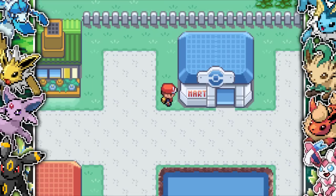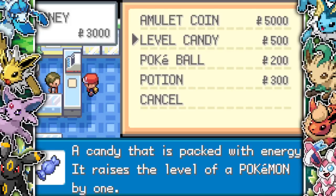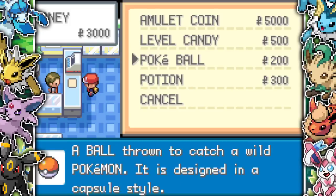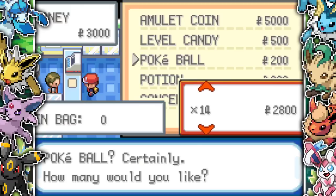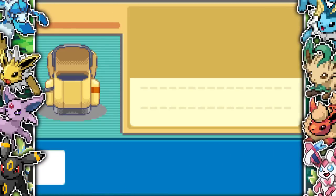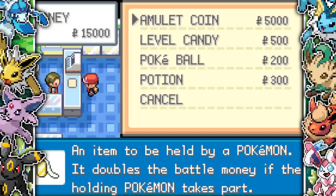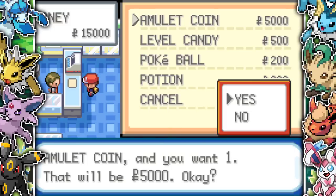We go to the PokeMart because you can buy a bunch of different items now. You can buy the Amulet Coin for 5,000, level candy which are basically rare candies, Pokeballs, and potions. I buy 15 Pokeballs since I'm running low after catching all the mons on Route 1, then sell some nuggets so I can buy level candy and the Amulet Coin. Money in this game is so, so important.